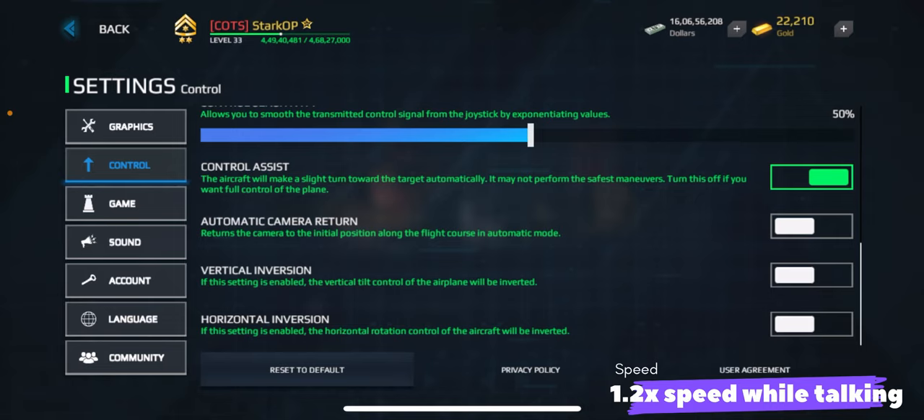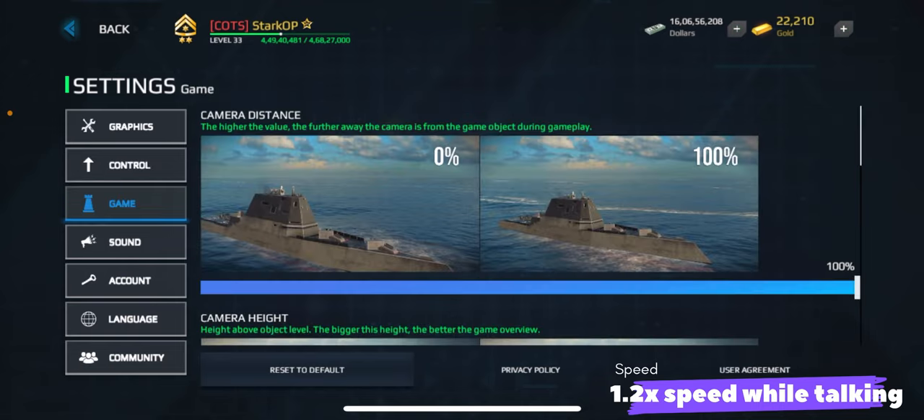I also have camera assist on, because that's what you want — for your aircraft to move towards the ship. Do not turn on vertical invert or horizontal invert. That is the opposite of what you'll do: if you say go above the sky it will go under the water. A lot of players get confused with these settings on. If you're told to go right but end up going left, that's very confusing and the hardest part to learn, so keep it off and let the game behave normally.